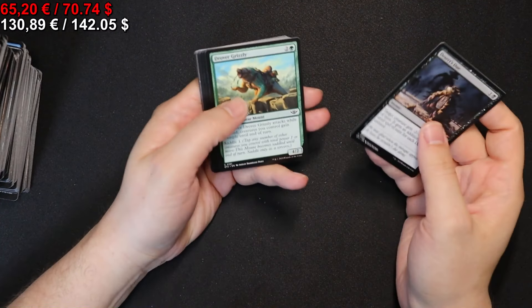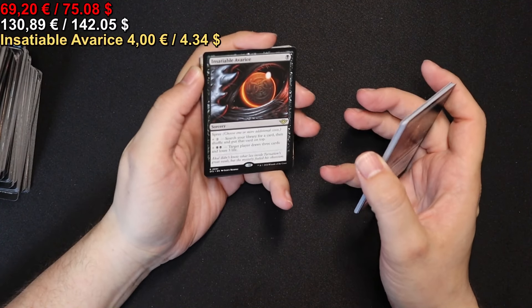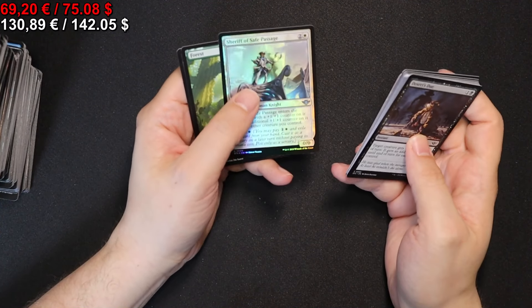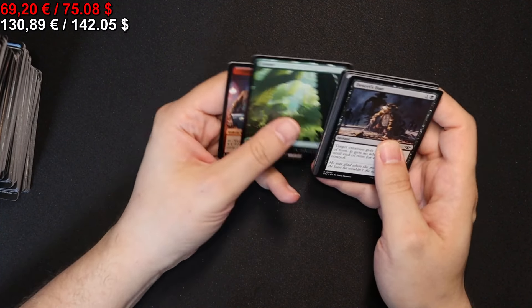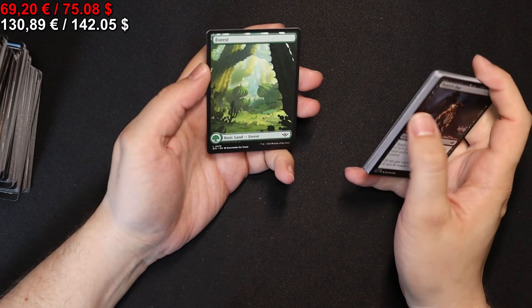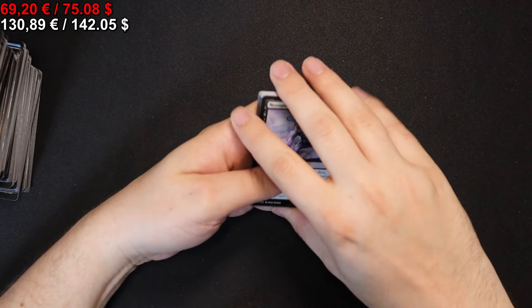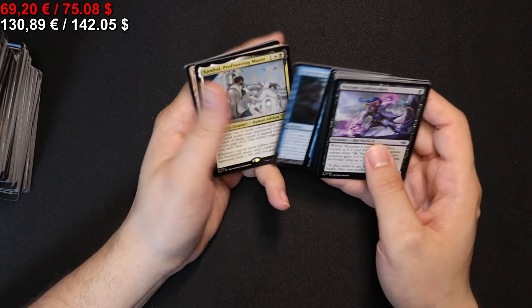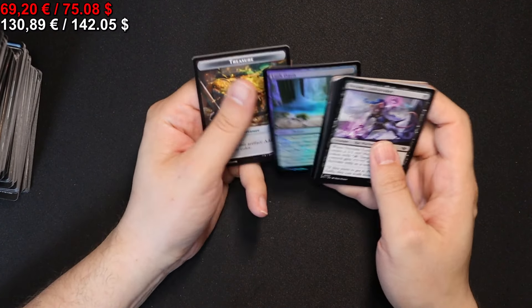And on to the next pack we go — we have an Insatiable Avarice, Rune Down, and a foil Sheriff of Safe Passage, as well as a full art Forest also depicting a forest mana symbol with the plants. That's a cool effect. On to the next one — we have another Kambal, Profiteering Mayor, Scare the Critics, Fake Your Own Death, and Lush Oasis in foil.